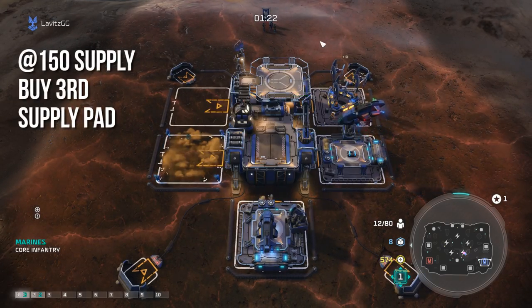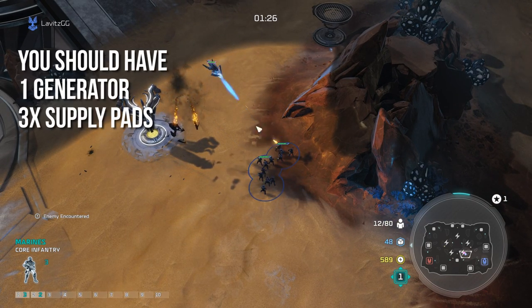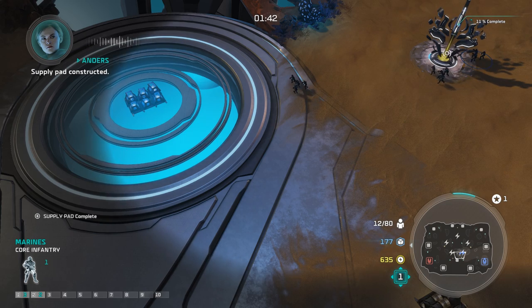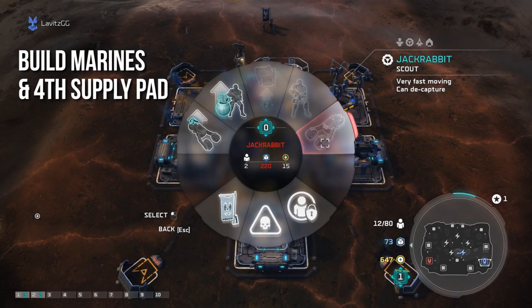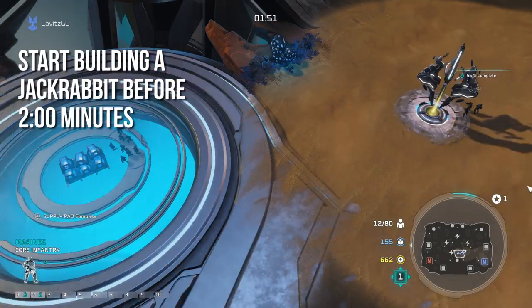At our next 150 supply we purchase our third supply pad, so you should have one generator and three supply pads at this point. Behind all of this, while we're taking the tower, build more Marines and purchase our final fourth supply pad to round off the base.